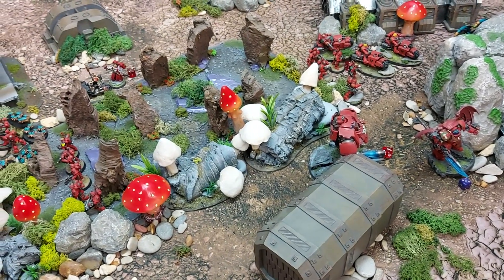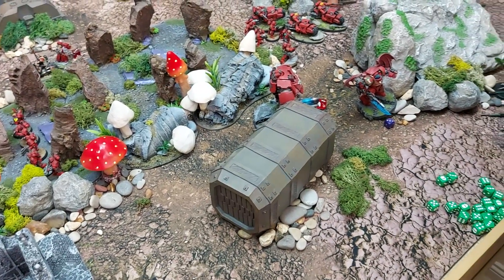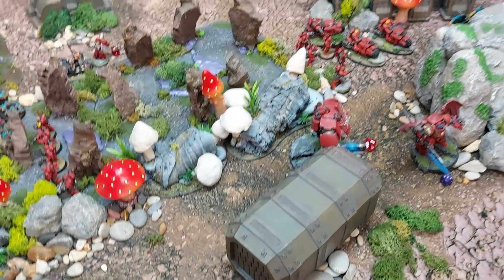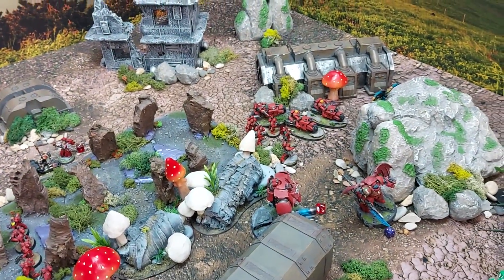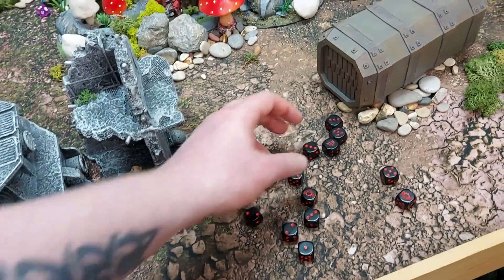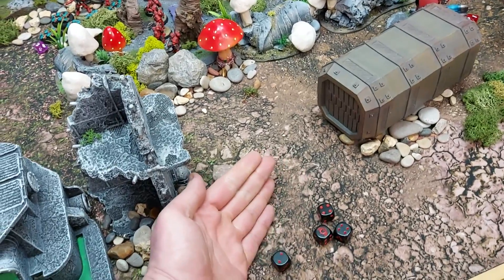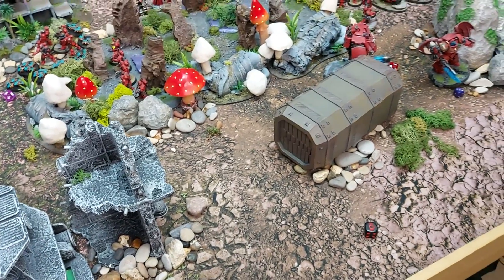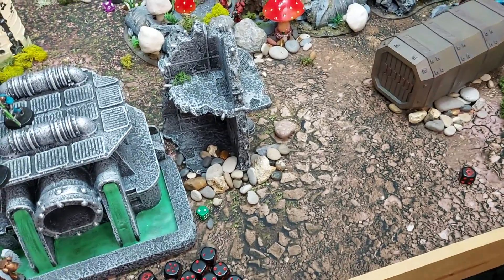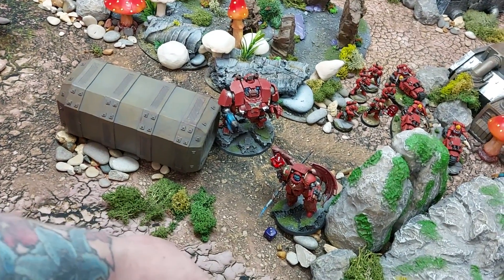That squad of Tomb Blades is completely finished. The Outriders rapid fire their twin bolt rifles — twelve shots, hitting on fours due to minus one, strength four vs. toughness five means fives to wound. Only one wound scored at minus two AP — one wound on the target unit.